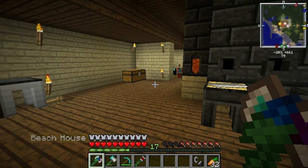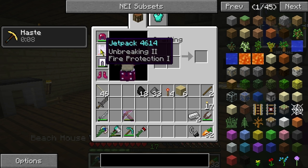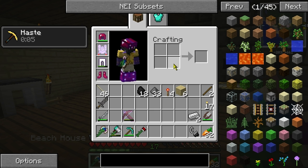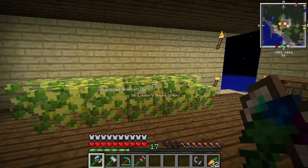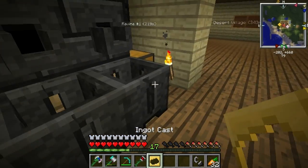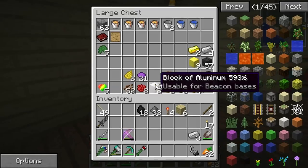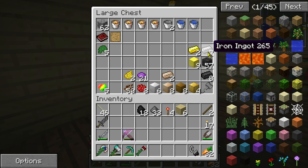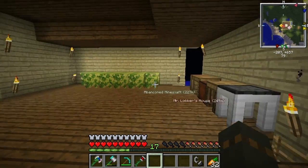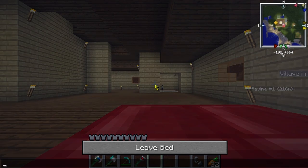Welcome back to Minecraft Relaxing with Mods. Last episode we finished making our diamond armor, enchanted a jetpack, and got ourselves all geared up. I was just making ingots like last episode — we are seriously low on iron, like badly low. We have seven ingots of iron, which is pretty bad, but we don't really have to worry about that right now because I have a plan.